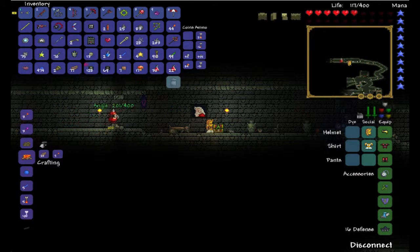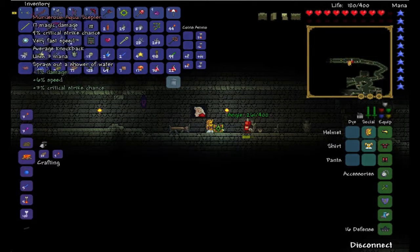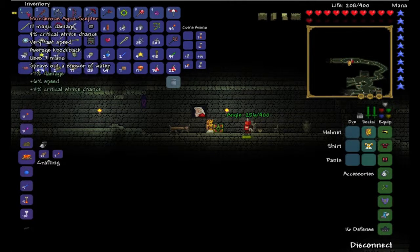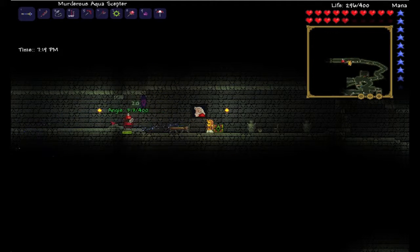Okay cover me for a second, I want to look at this. So this is 17 magic damage, 9% critical chance, plus 7% damage, plus 6% speed, plus 3% critical chance — that's pretty good. My other one is 28 instead of 17, 6% critical strike instead of 9%, average speed and knockback. This thing is very fast speed with average knockback. The water one seems like it might do less damage but it's really fast and it uses less mana.